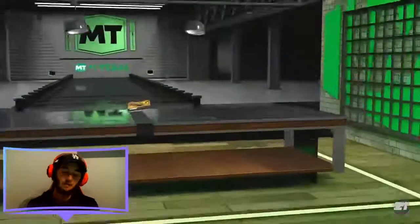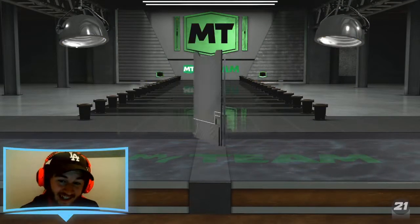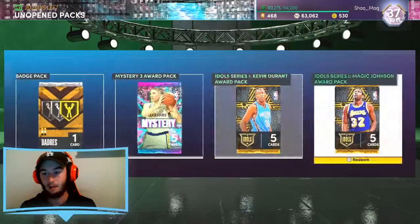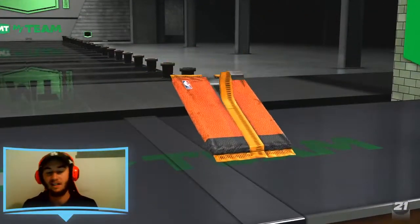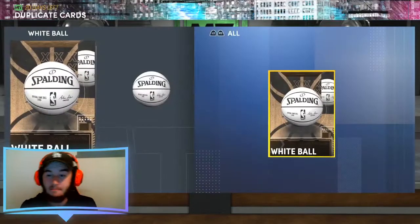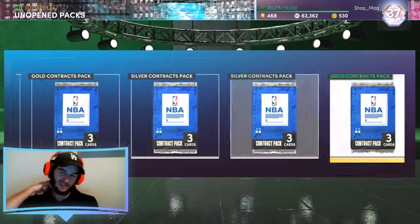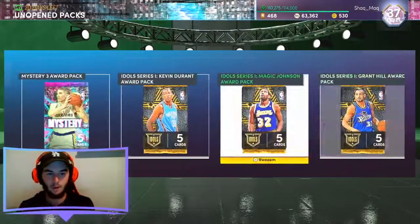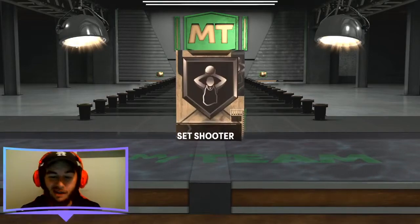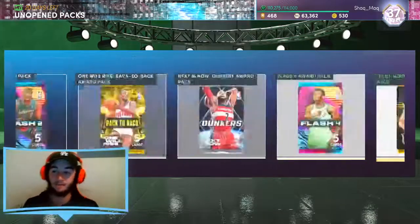I'm just going to quickly get these badge packs and basketball packs out of the way because I know a lot of people really aren't too stressed about what comes in these. A gold Pickpocket to start is not bad at all. Obviously we want most of our luck to come within all the crazy nice packs. We'll open up a basketball pack here, but the packs are what we truly want to see. Not the basketballs and badges — we want to see some beautiful pulls. At minimum a shake would be really really nice.